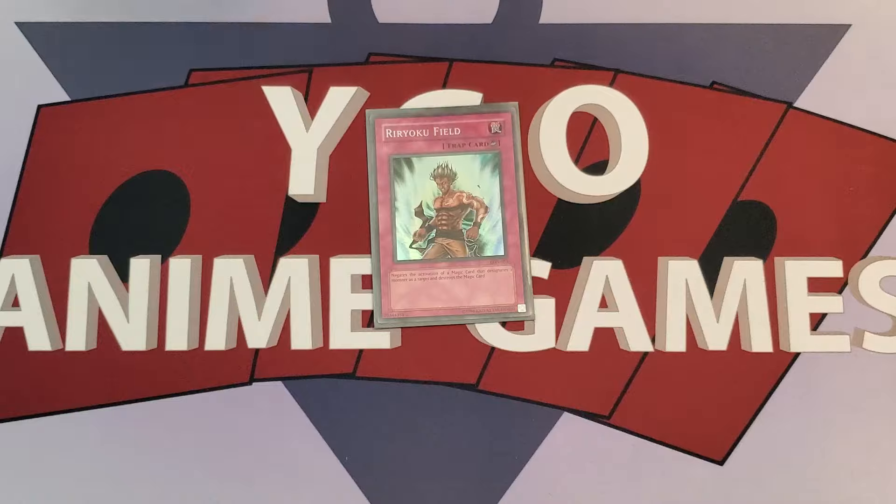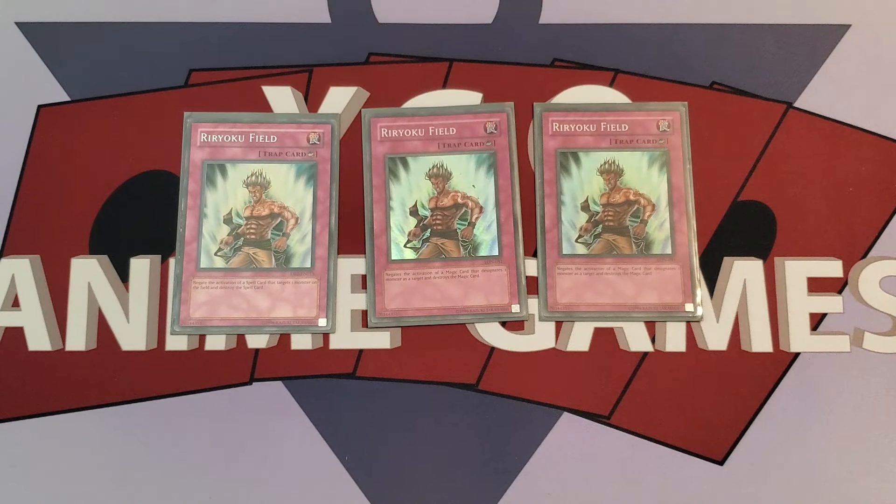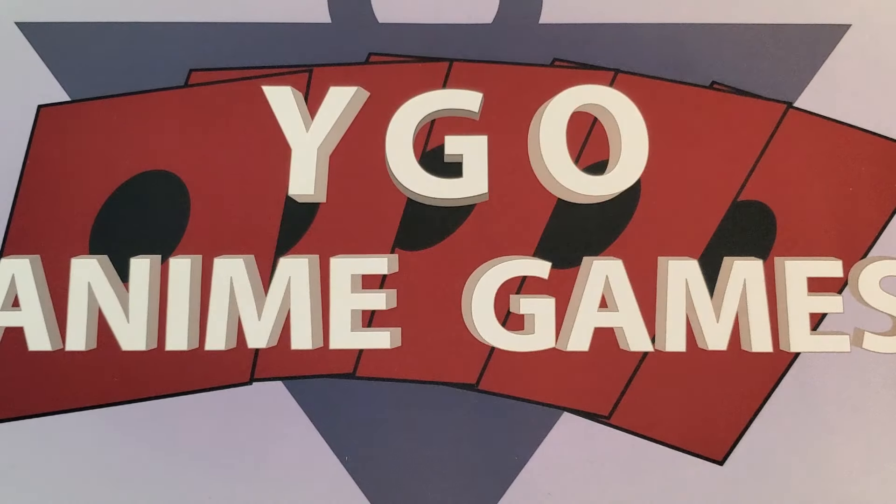The last card in the deck is three Rurioku Field — a card that Nesbitt had. Not super utility for a character deck, but something that does work and has its moments.